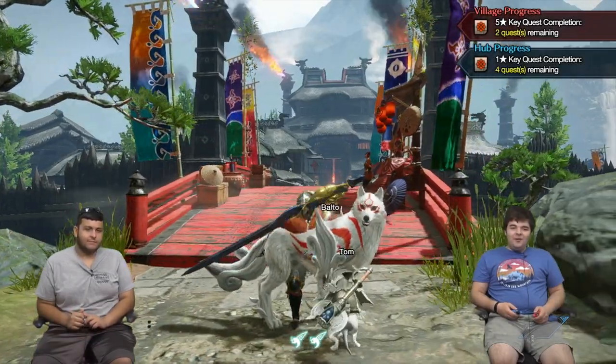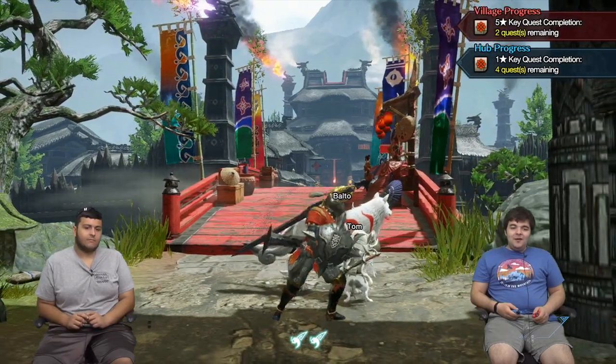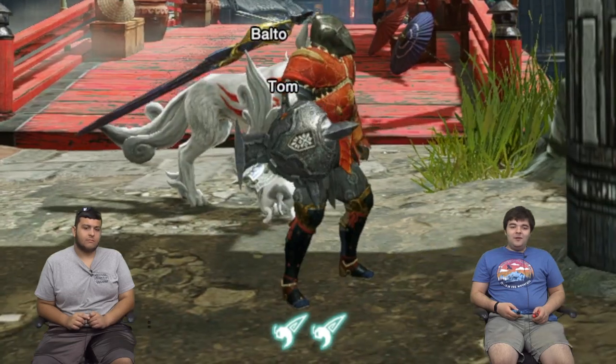Balto is called a Palamute and Tom is known as a Palico. They are my hunting buddies in this game. As for right now, I am currently equipped with fireproof armor and a layered armor for my feet, but it's also fire armor currently.